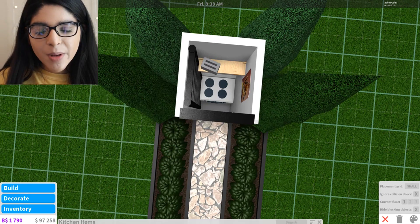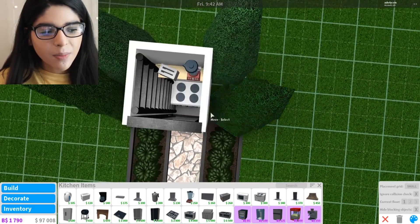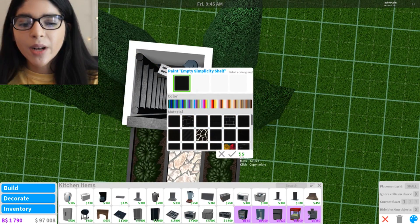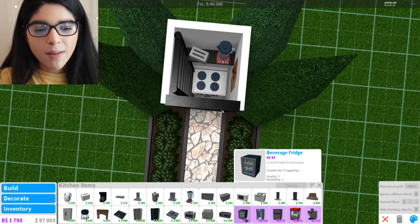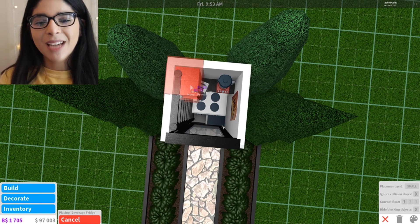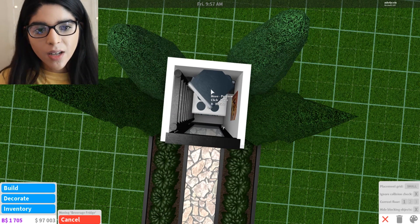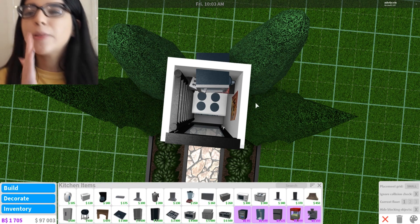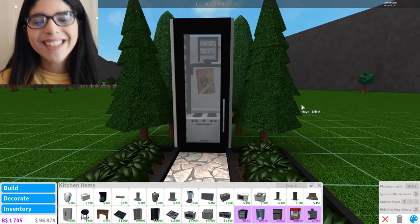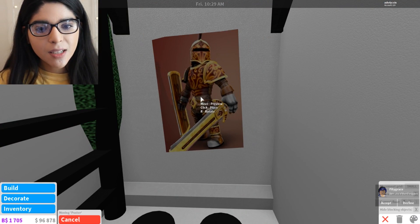We can add a toaster, and also a blender — gotta blend those smoothies. I don't have a fridge, but there are these mini fridges and I can fit them in. I can store so much stuff in here. Wait, I can put the mini fridge on top! This is gonna be such a compact place. It's against the rules to put stuff outwards — if it is, I apologize. But it's so cute — it's literally a whole kitchen. It's amazing.